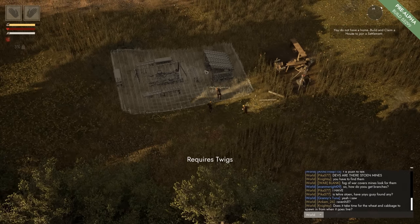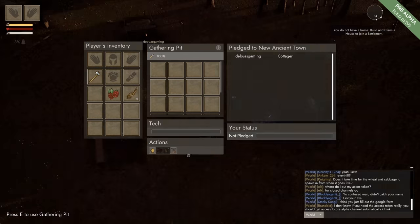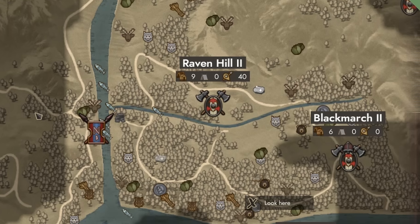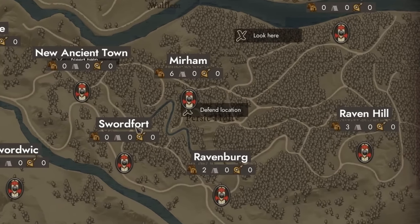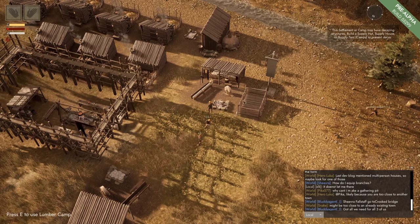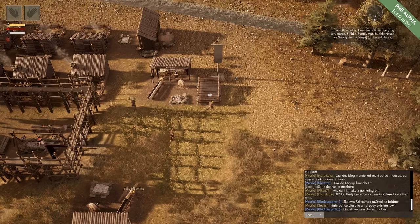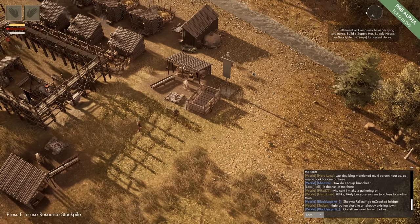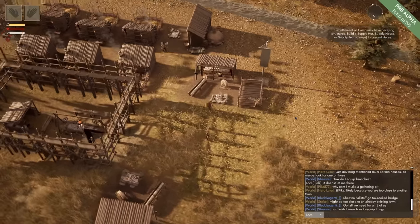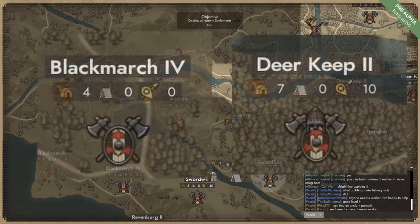We decided on a location surrounded by resources — some silver, iron, and stone — and placed our gathering pit, the entry-level settlement building which can be upgraded to a proper town hall, and named ourselves Raven Hill. That apparently turned into Raven Hill 2 since I didn't see the original Raven Hill on the map. I really like the naming conventions in this game since it prevents obscenities and moderation issues, but it would have been nice if the dropdown menu was updated with something grayed out or a modifier, like making it 'New Raven Hill.' There are a lot of placeholders here, and it looked a little odd seeing settlements with the number 2 behind the name — just a little immersion breaking.